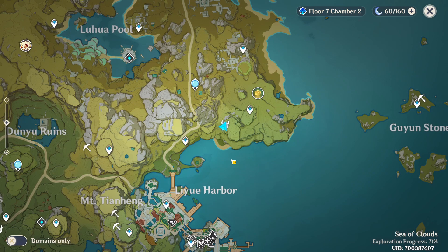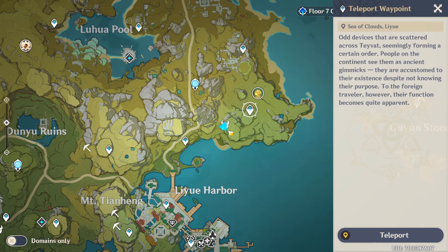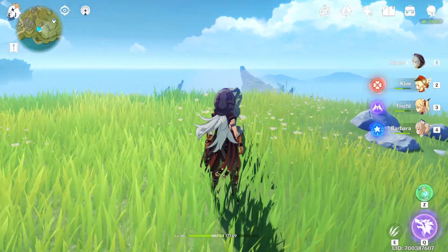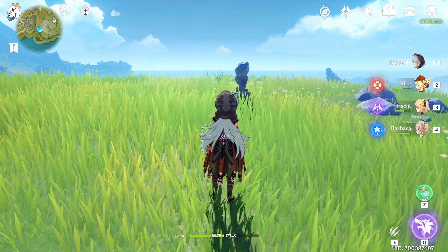The next location is above Leeway Harbor. You can teleport to either of these two teleports, but the closer one is better. Walk up the mountain and there's gonna be a small pillar where you can place a ghost to get rewards. The Helichurl is gonna be standing right next to it.